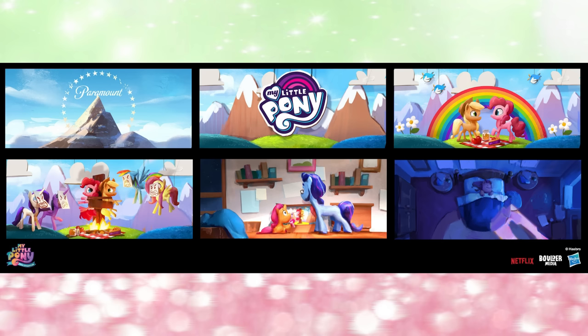First up, we have all the concept images for the main six. These ones are absolutely adorable. I love how finished they look. They look actually like art you might find at a pony convention or something. If they release an art book for the film, this is the kind of stuff you'd want to see in there. It would be fantastic.